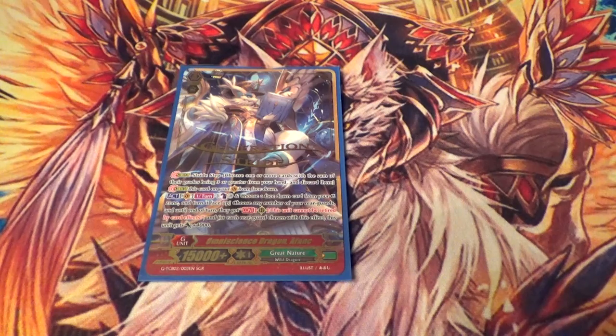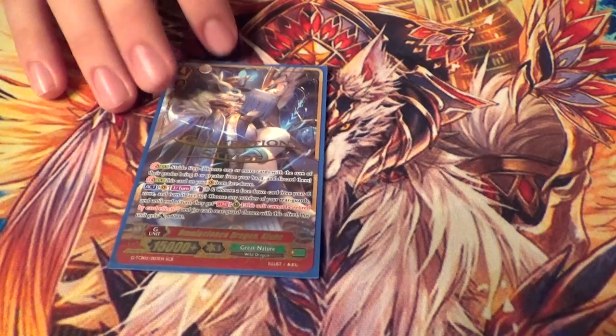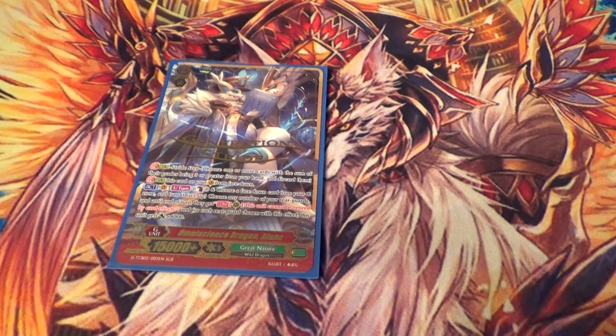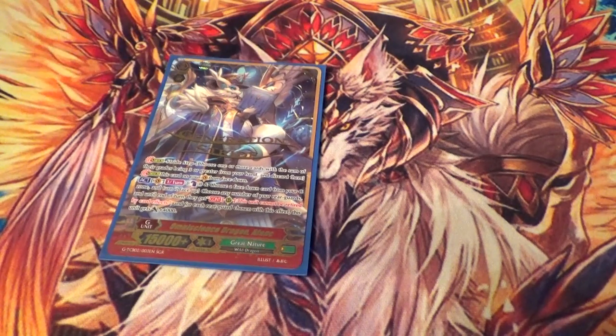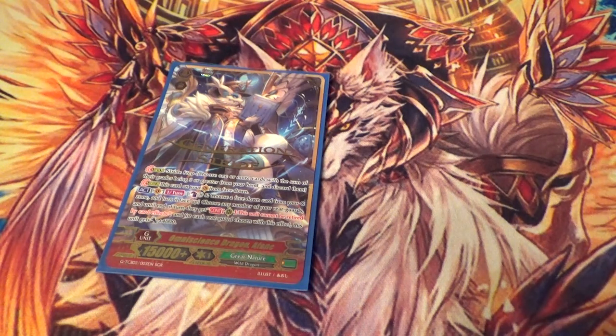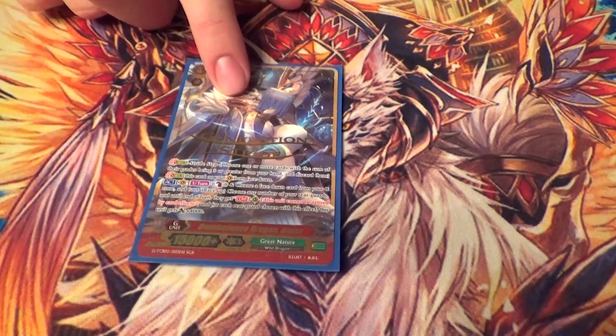Onto the G deck. Omniscience Dragon, Afonk — his skill is Act: Counter Blast, unflip any G units (typically you just do Seabreeze), then choose any number of rearguards, and for every one you chose he gets plus 4K, and the things you picked can't be retired for the turn. Typically what you'll do is use this on a Greybelly turn, and at the end of the turn you'll draw like 4 cards and your field stays. It's a really good first stride — sometimes you can even kill if you had an aggressive enough early game.